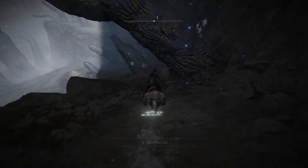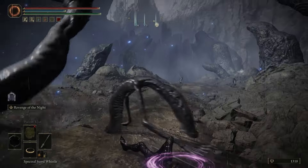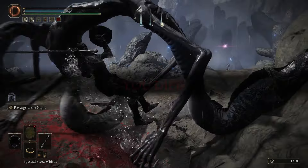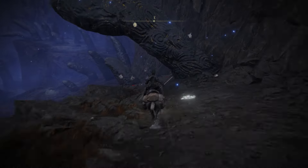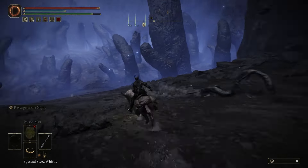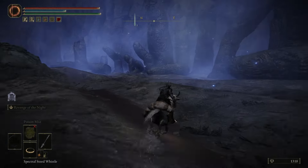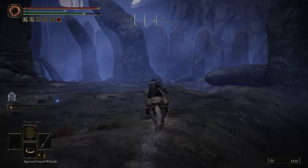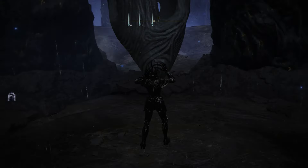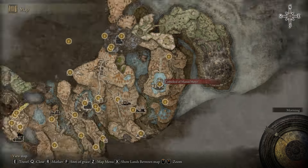This area is where I started seeing enemies that make my skin crawl — basically snakes with arms and legs. I can't wait to come back and explore this area. But ultimately you want to get here and interact with the statue. That necklace Ymir gave us is what allows this to happen. That is the first part of this quest. Travel back to the Cathedral of Manus and talk to Ymir again to progress further.